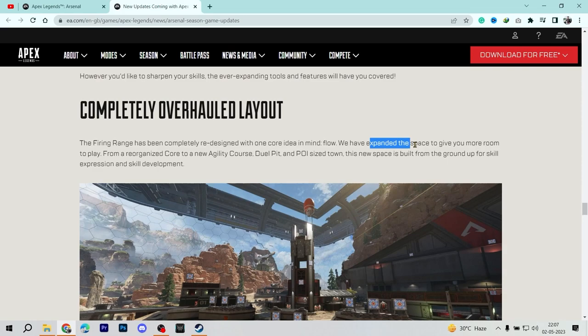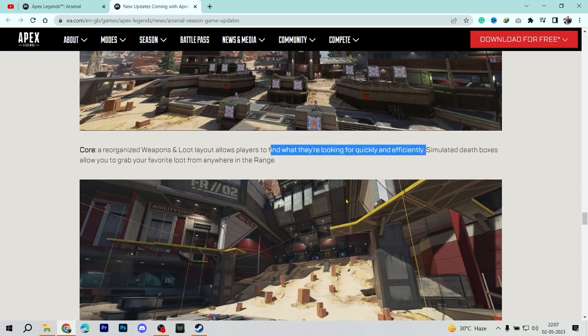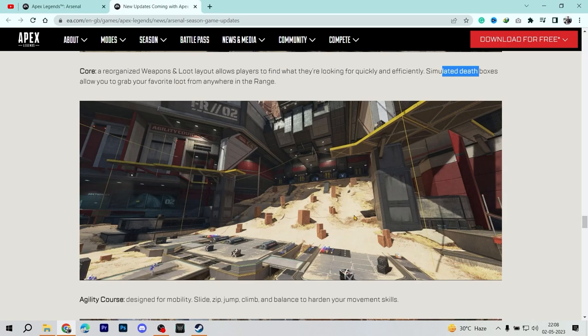The firing range now goes from a reorganized core to a new agility course, and dual pete has been introduced. The point of interest Seized Town has also been brought into the firing range, which is amazing — we used to have only a fraction of the experience we should have had. It's described as new space built from the ground up for skill expression and skill development. The reorganized weapon and loot layouts allow players to find what they're looking for quickly, and simulated loot boxes let you grab your favorite loot from anywhere in the range.